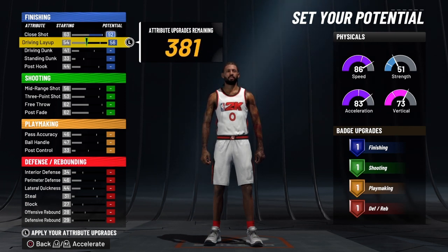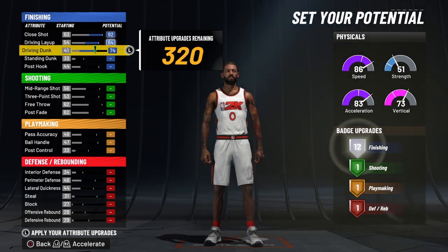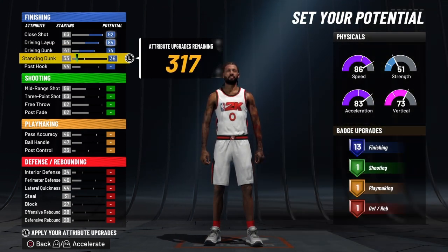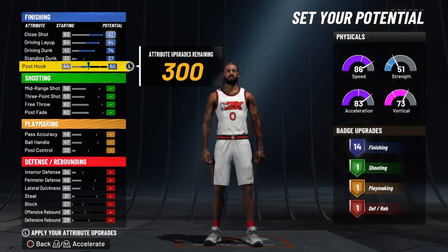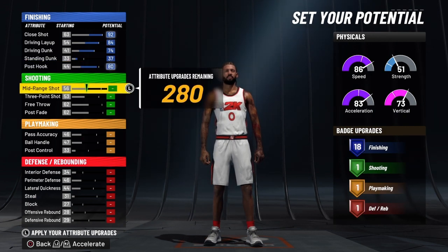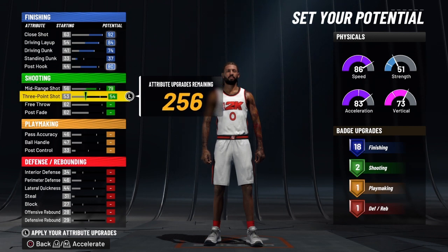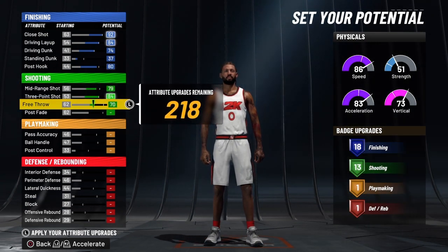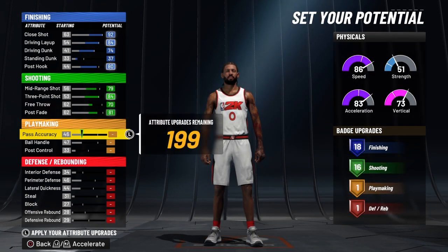We're going to go all the way up on his close shot, all the way up on his driving layup, all the way up on his driving dunk, and then we're going to go to 37 on his standing dunk. Then we're going to bring his post up to 80. For his mid-range we're going to go to 79. For his three-point shot we're going to go to 84. For his free throw we're going to bring that to 70, and for his post fade we're going to bring that to 81.